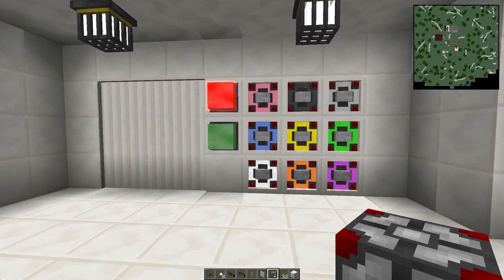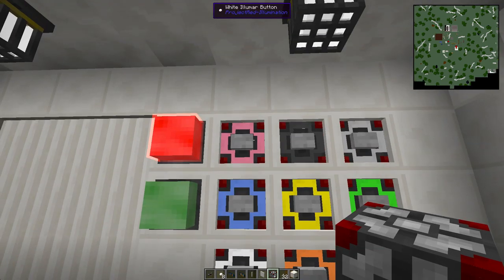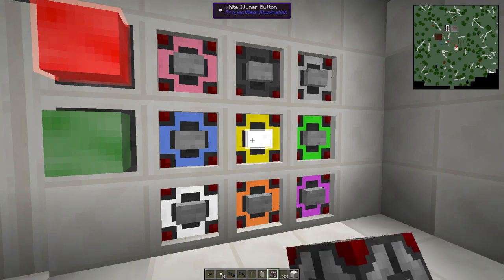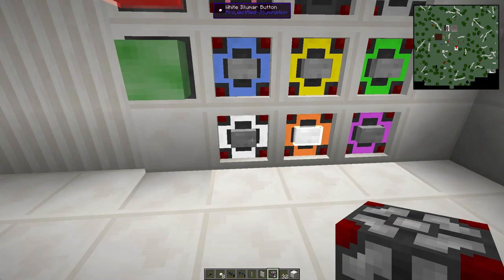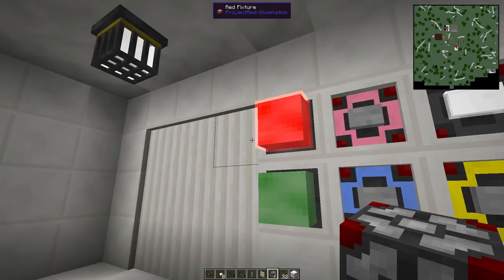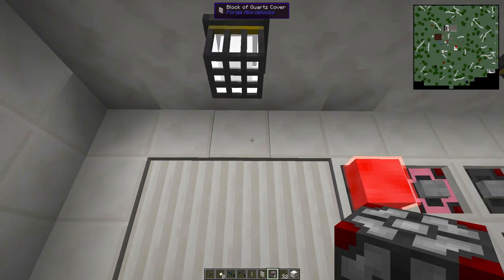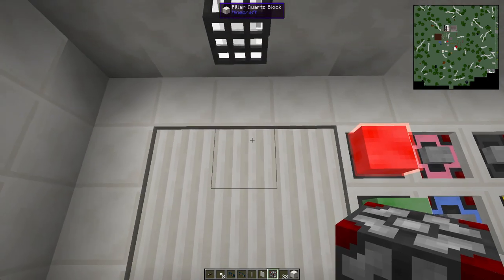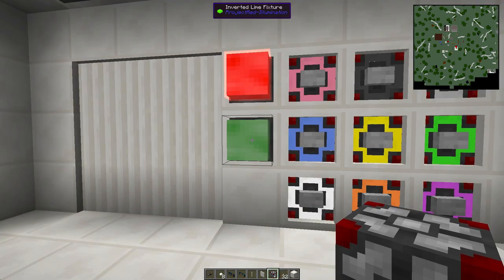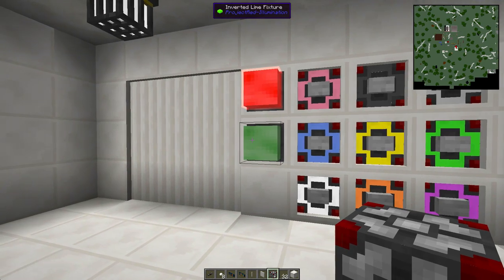The whole thing here is built using the rednet cable — we've got rednet cable just around in a bit of a grid. We've got buttons on the front so you can select the colors, and if you get the colors in the right sequence, the door opens up on the left-hand side. That's actually created using drawbridge blocks just in the roof space there and across the floor. We've also got these illuminated blocks to show you whether it's activated or not.